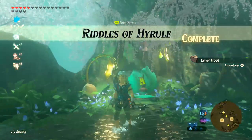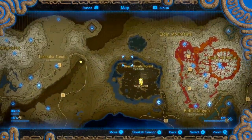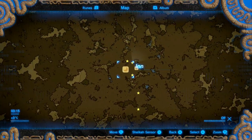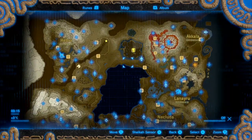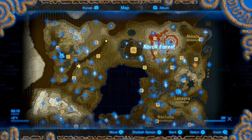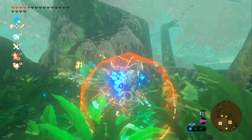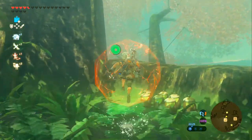And that is the final side quest for us done today — Riddles of Hyrule. Next time we'll go and take on all of the shrines in this little Woodland region. We won't go to a new region yet — we've got to do Koroks Forest first. Anyway, my name's Daz, I'll see you in a bit!